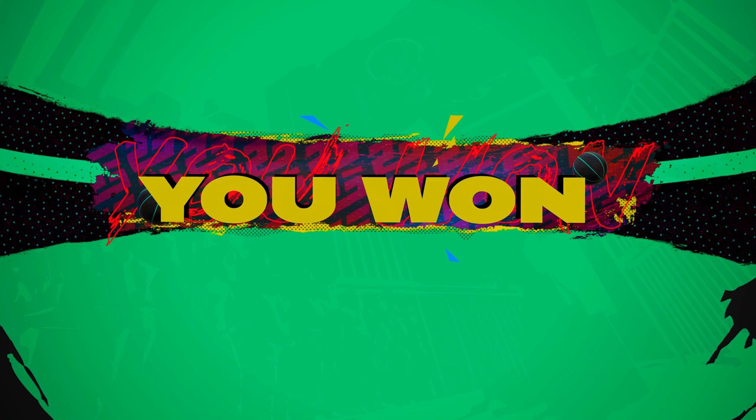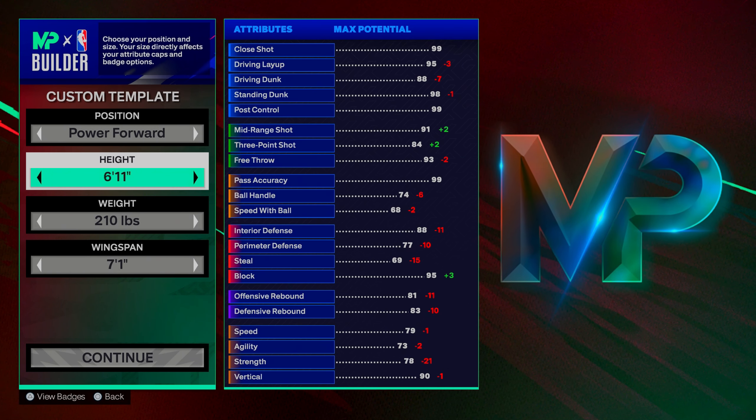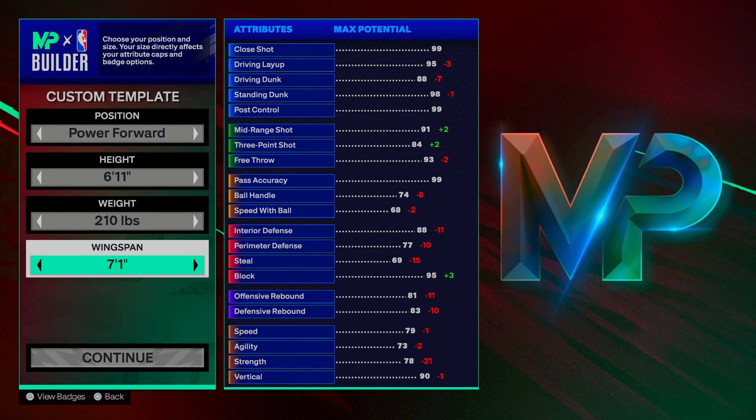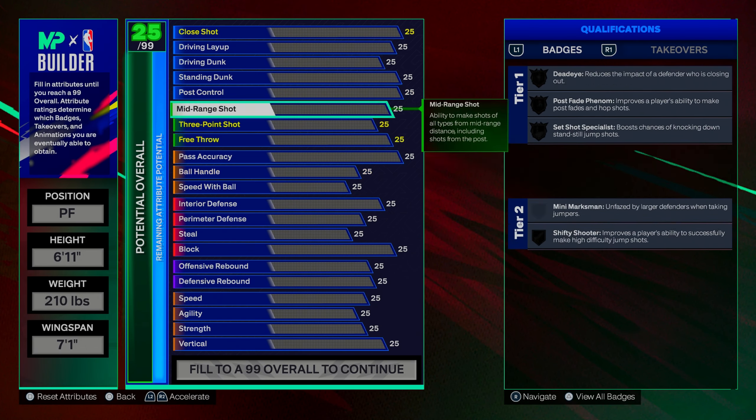We're in the build screen now. A lot of people have been going six-foot-ten for their KD builds, but I want to be as authentic as possible to Kevin Durant, so I go six-foot-eleven, 210 pounds, and seven-foot-one on the wingspan. I want that long wingspan to still have the look of Kevin Durant but keep the shooting ability — so instead of seven-foot-four like in real life, we go down to seven-foot-one. Still long and lanky.